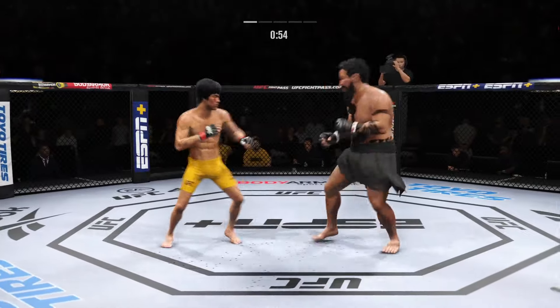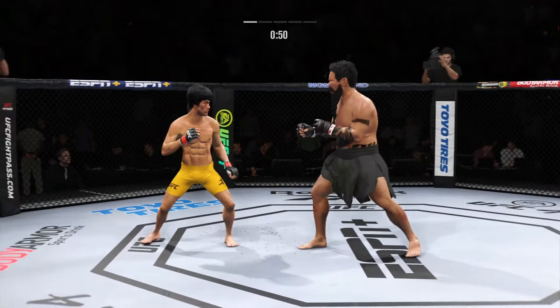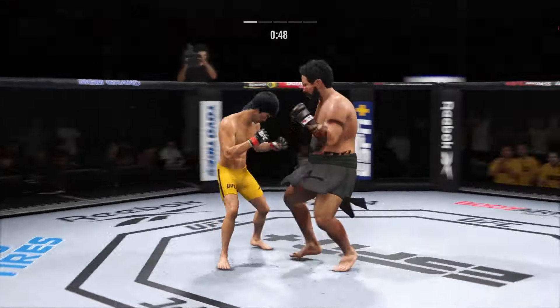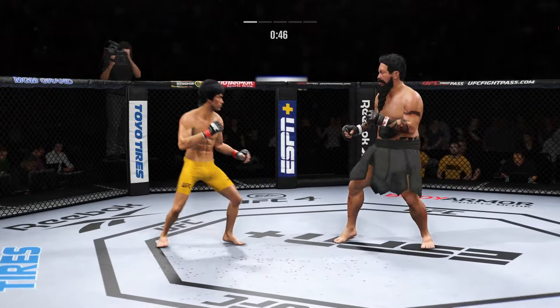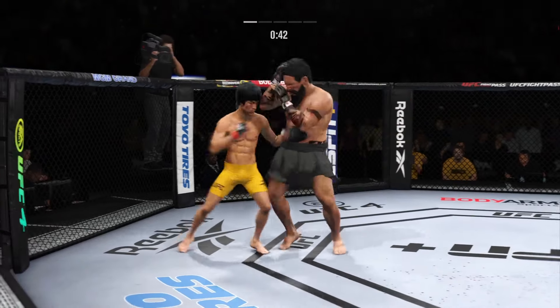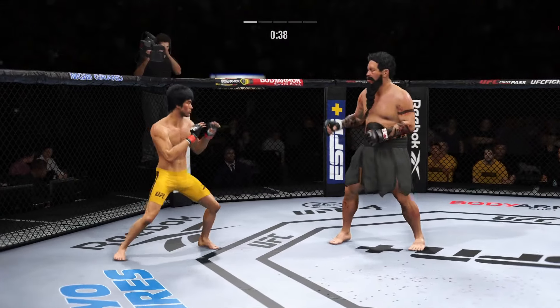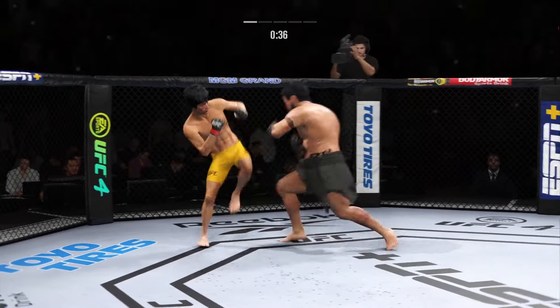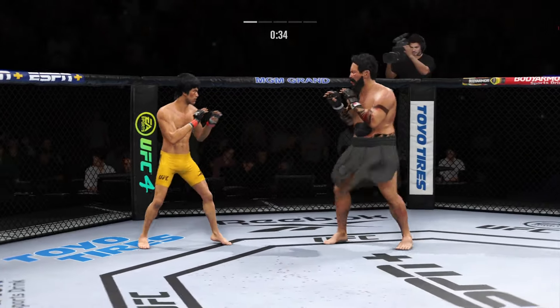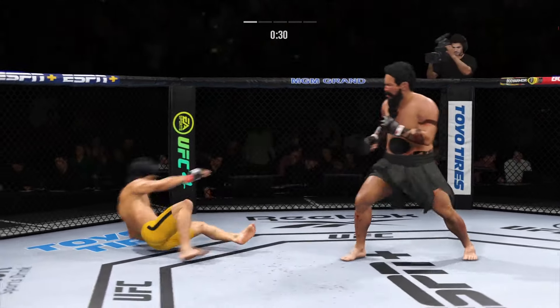Big head kick lands. Very nice leg kick there by Lee. Trying to turn out the lights with that roundhouse kick, but just misses. Straight punch lands.